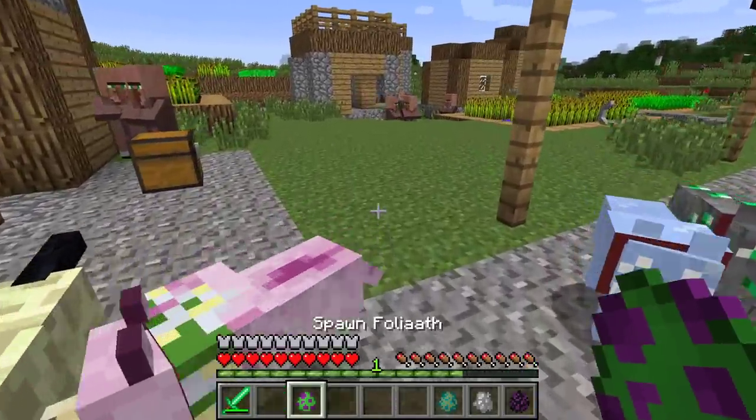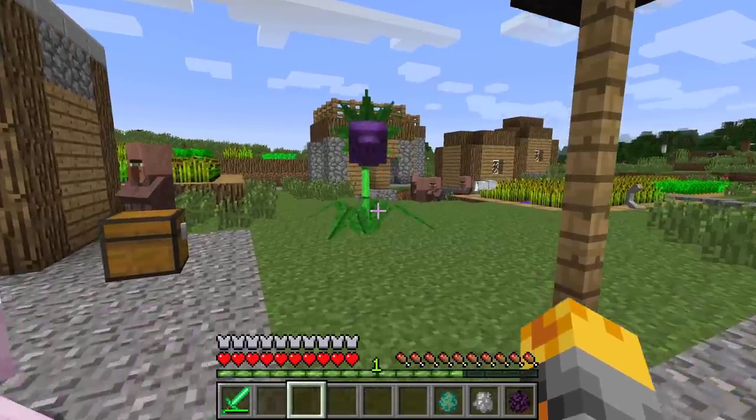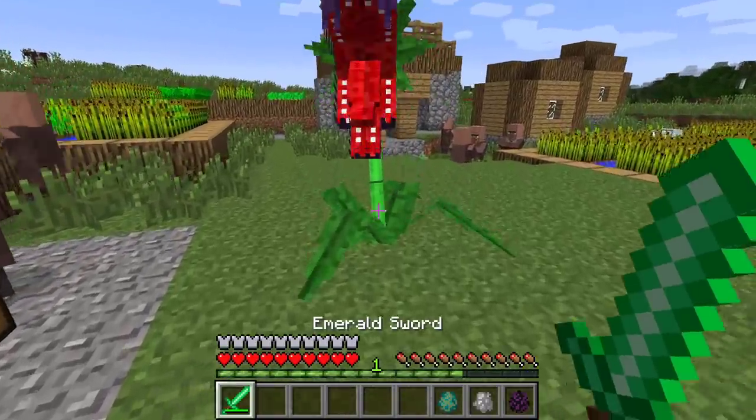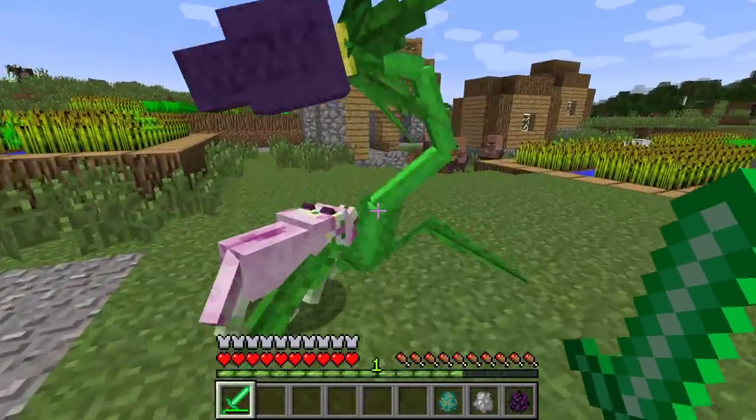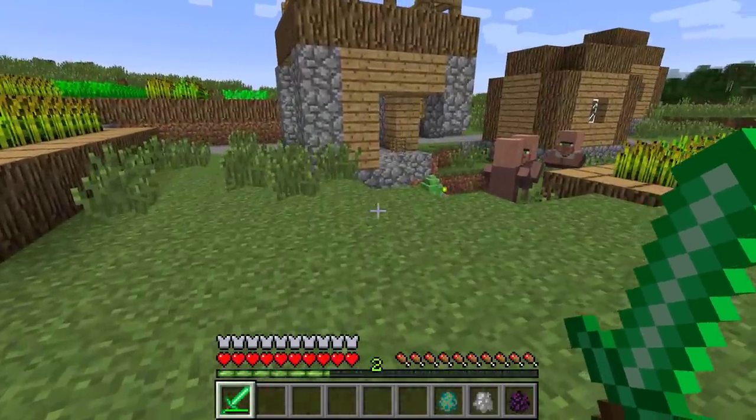We can try out another one like our folie. Let's see if this will work — I'm kind of scared to get close. Get him, guys! Perfect — such an easy kill!